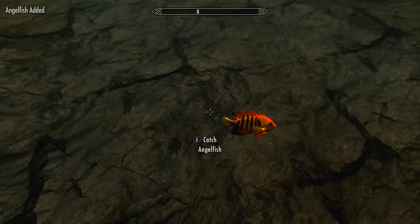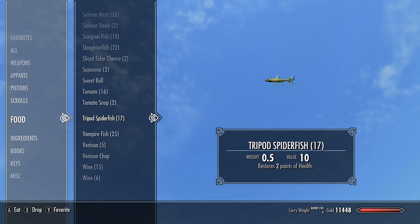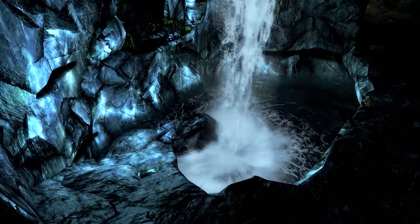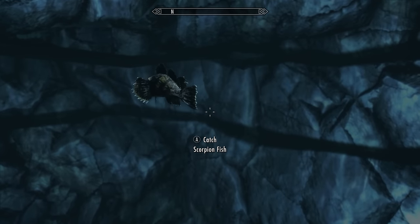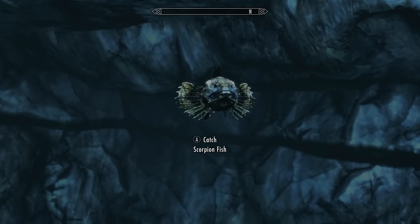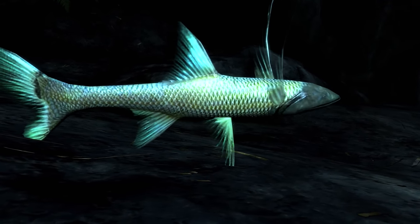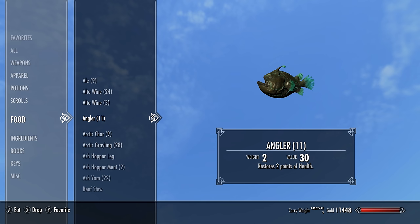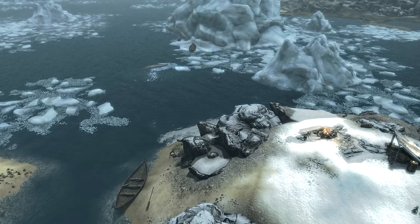Next we'll be getting our hands on the rare scorpionfish and the tripod spiderfish. For this we'll need to head to Darkfall Cave, up in the north of the Reach. As soon as you enter there is a pool of water — in here we can find two of the rare scorpionfish. Be sure to grab those slippery boys, and on the bottom we can find three or so of the tripod spiderfish, so be sure to loot them as well.